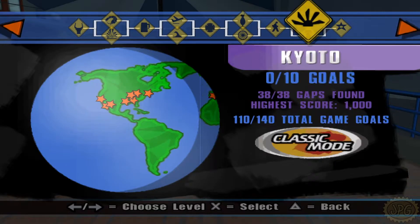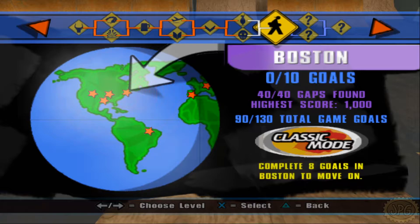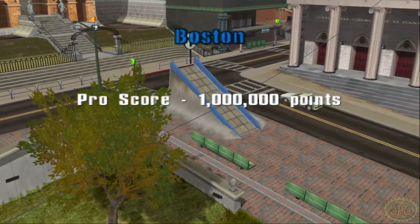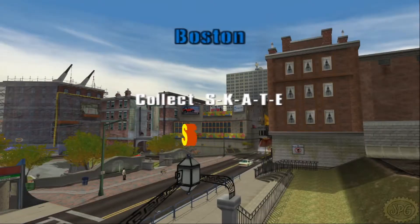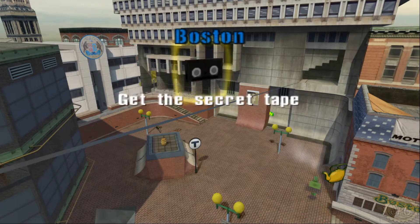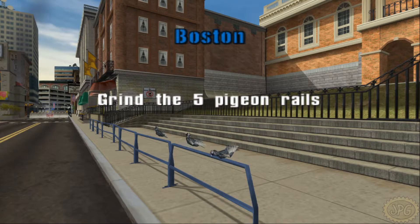We're switching over to the PS2 version for Boston — the timelines are converging, this is crazy! This is the first true original level introduced in story mode, so they kept the design very simple. You have the Boston Common Park area surrounded by a street, and then buildings surrounding that. Even though we are revisiting this level late in classic mode it's still pretty easy, especially because they didn't utilize much of the hype in this level, with the exception of their secret tape and a stat point.